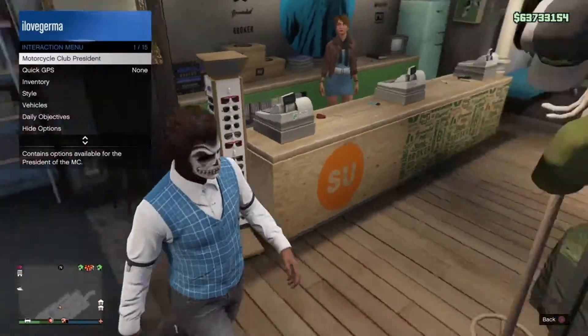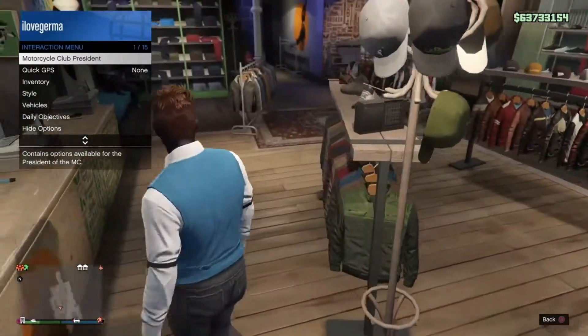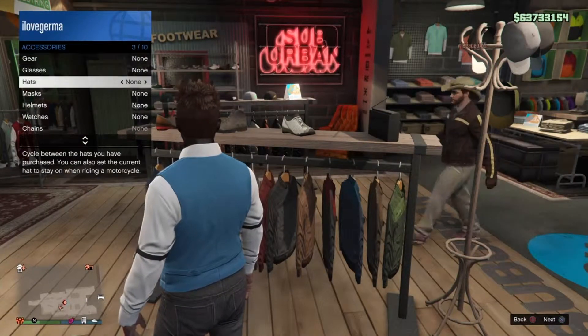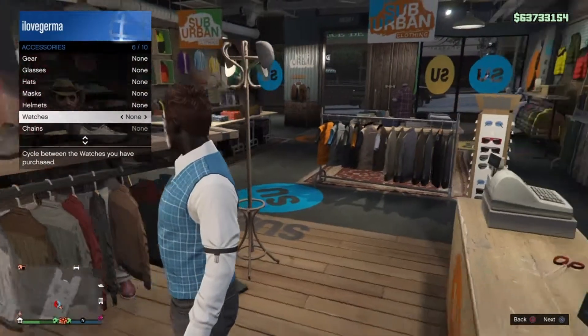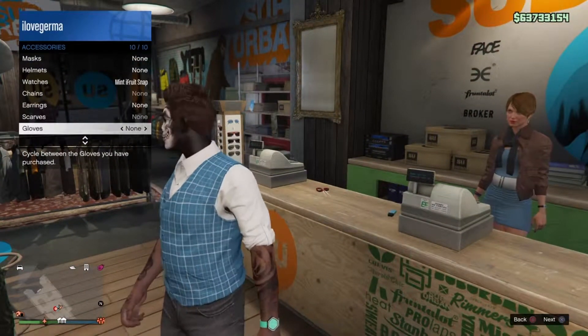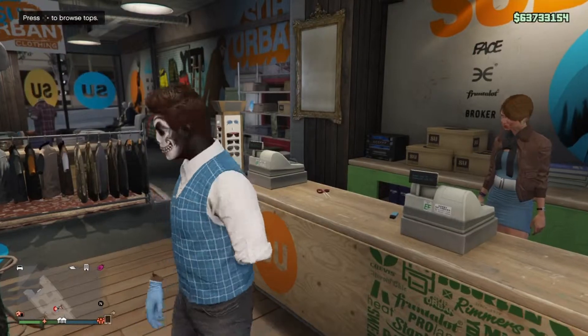Then go into your interaction menu, go down to style, then accessories. Go left on watches once, then go down to gloves and left once — and that's it.